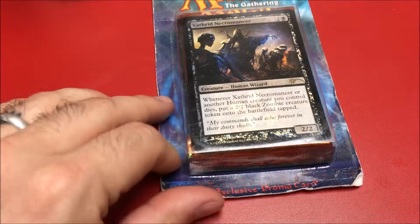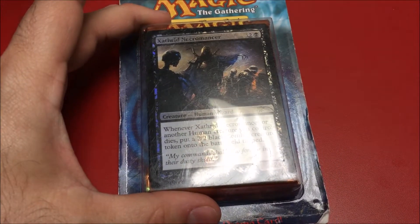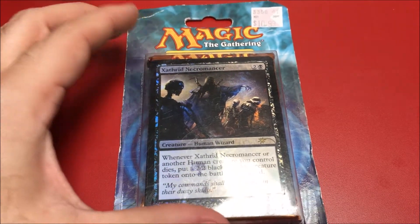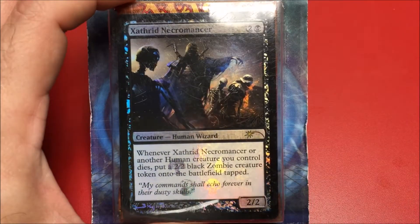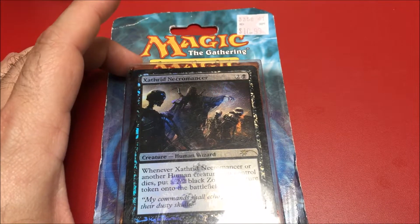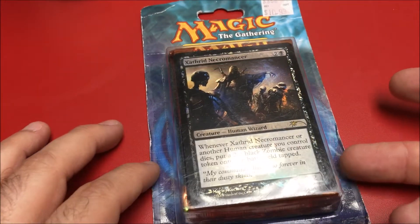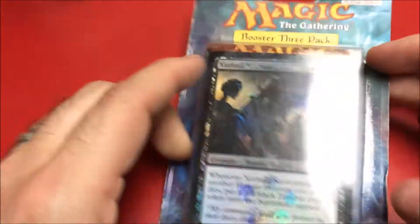Hello everybody, stopped at Kmart of all places recently — had to pick up a baby shower gift. While I was in there I always check to see if there's something good. Found one of these — I was shocked at how expensive everything was. They were selling fat packs for like $51, and there's no wonder why Kmart's going out of business. But this thing was there; it's pretty beat up. I don't know how old it is, wasn't sure what packs these were — might be Theros, the green one — but let's crack it open real quick and see what we find.